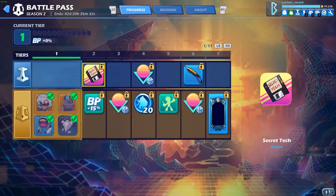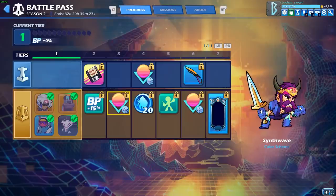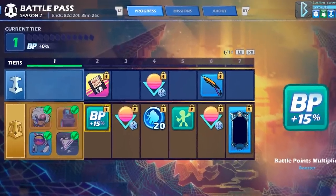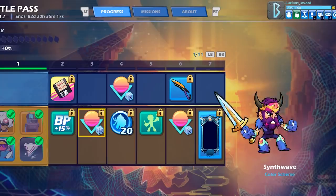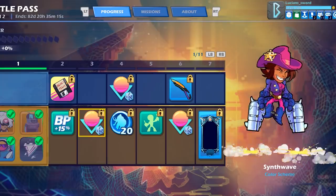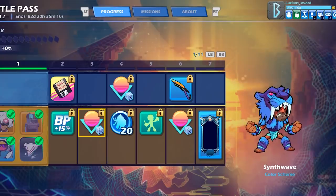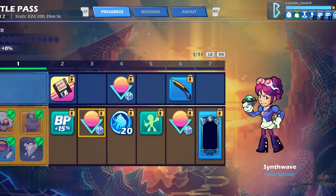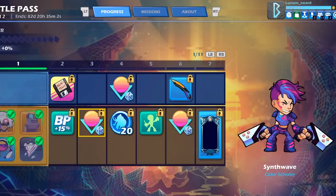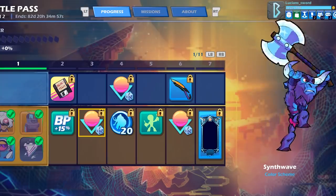Let's look at everything you can get in Battle Pass 2. Right off the bat you'll get some Battle Pass points multipliers so you can level up even faster. As you level up the battle pass you'll unlock a Synthwave color for a random legend, and near the very end you can unlock Synthwave colors for all legends regardless of who you unlocked colors for before.